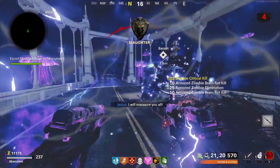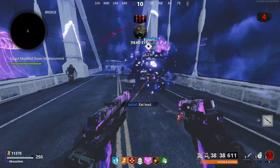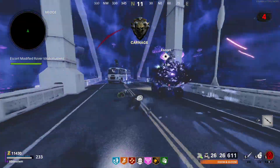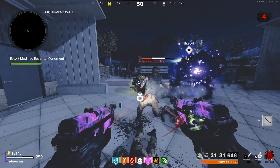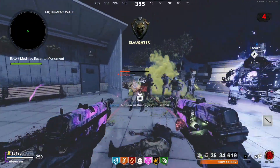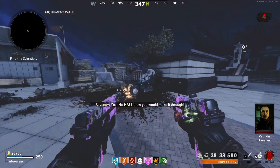You're just going to walk it along for about two or three minutes. If it gets hit by a Tempest it will stop the rover and you'll have to wait for it to recharge, but otherwise it just escorts you to the monument at the top left of the map. Once you get to the monument the rover will stop.